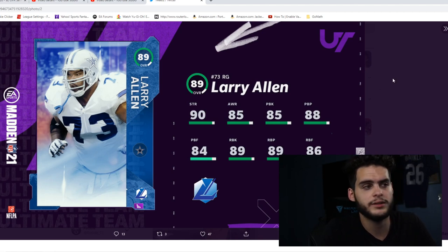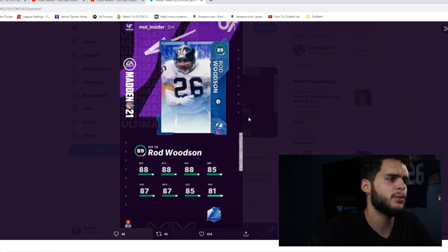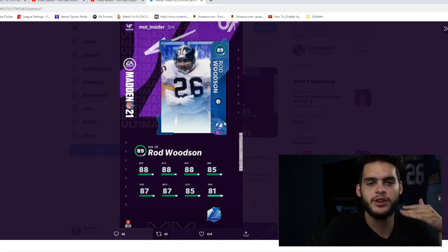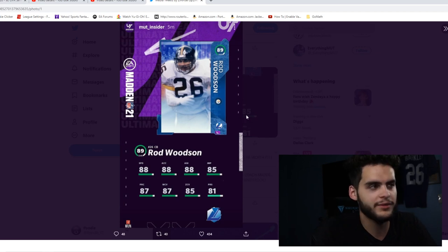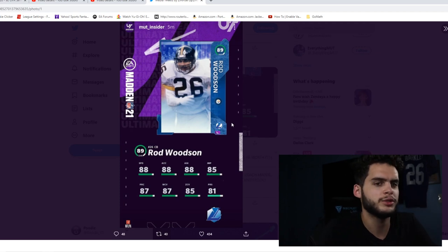The next and final card is Rod Woodson, 89 overall cornerback for the Pittsburgh Steelers. Another early card — they basically conservatively gave us legends we pretty much get every year at this time. I don't mind these legends in the first few weeks because every legend is exciting early on. The issue comes when we're a month in and already have all the base legends, and you start wondering where Lawrence Taylor, Deion, Moss, or some new ones are.